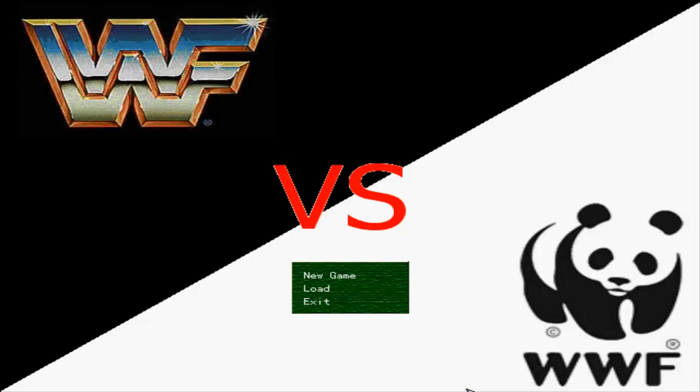Welcome to another episode of Licensed RG's. This episode covers WWF vs WWF, a freely available SimRPG Maker 95 unit found on RPGMaker.net. It was created for a 5-hour contest, making it extremely short. It suffers from one serious bug and isn't officially licensed, but it uses the likeness of 3 wrestlers and the logo of both the World Wrestling Federation and the World Wildlife Fund.